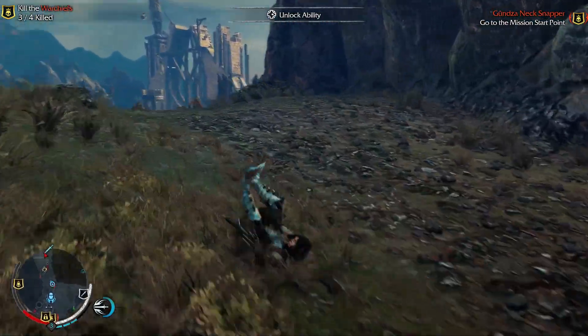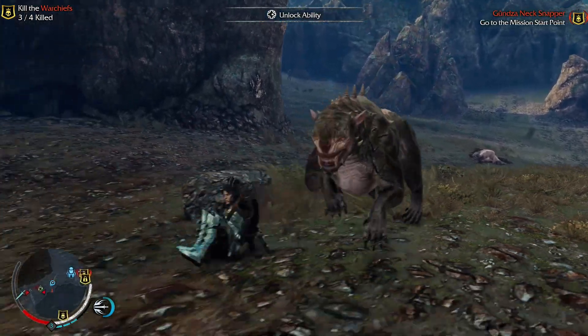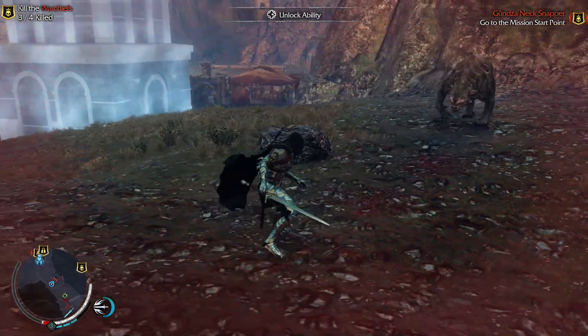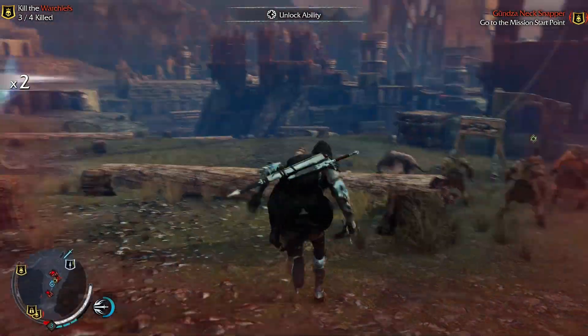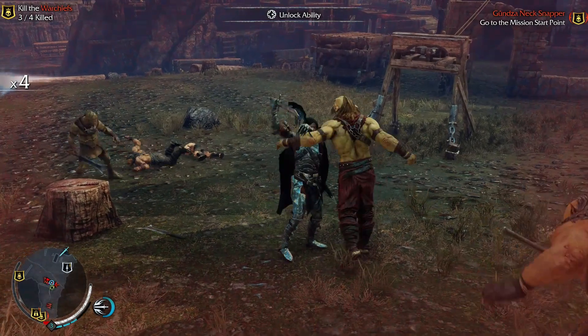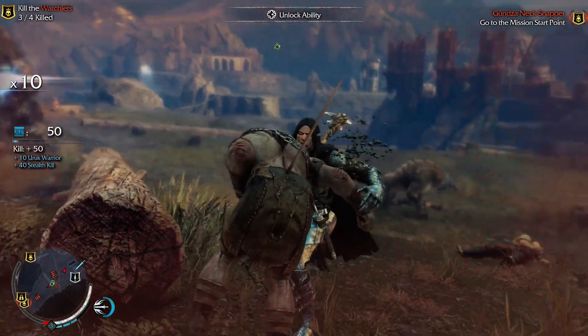You can use arrows to shoot down items like beehives for distraction, or meat to lure wargs to attack enemies. You can also upgrade your weapons by increasing how many runes each weapon can hold, then unlock powerful runes based on the bosses you kill. You can upgrade your character to finally unlock certain movesets as well.